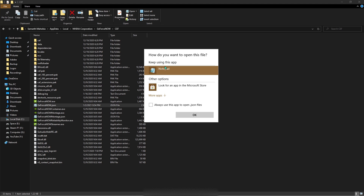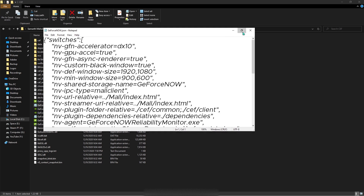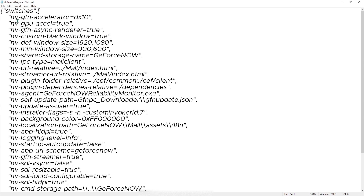Right-click on geforce-now.json, hit Open With, and use Notepad to open that file. Once you're here, find 'nvgfn_accelerator' and scroll down to dx9 or dx10 — whichever works best for you.